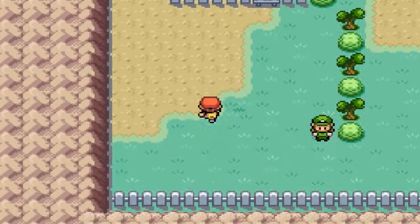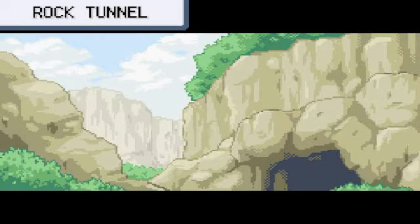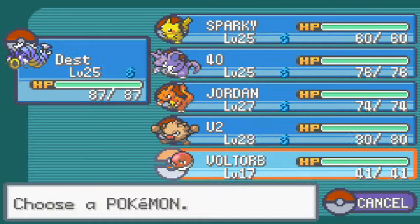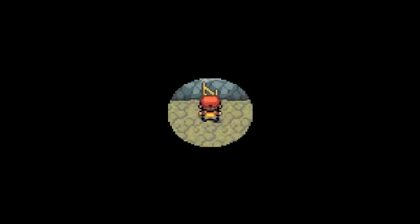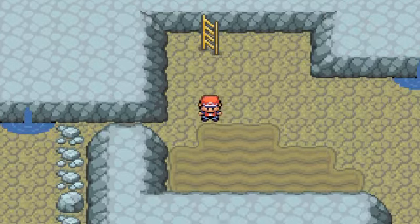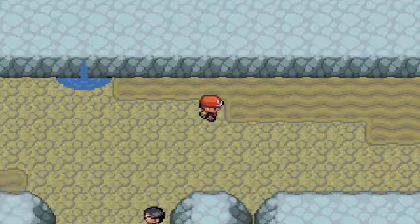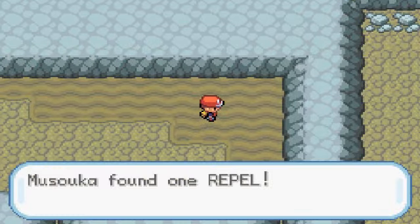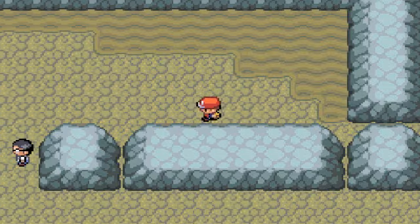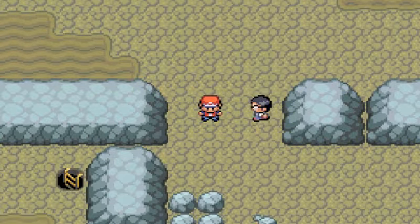We're going to go into the cave. There are Onix, Cubone, and very rare Marowak and Machops in here — Machops aren't rare. Just Cubones, very rarely a Marowak, and you can catch Onix. Apparently Mankey are in here too, and Cubone are very rare.